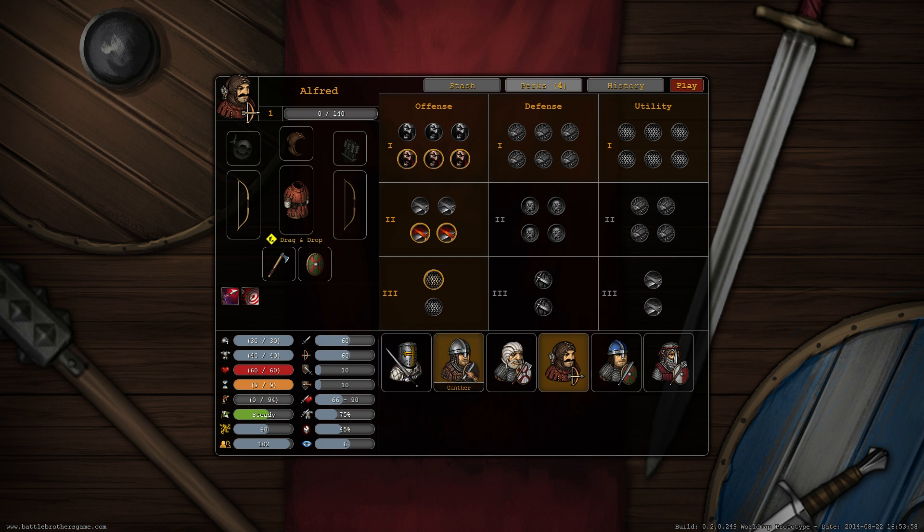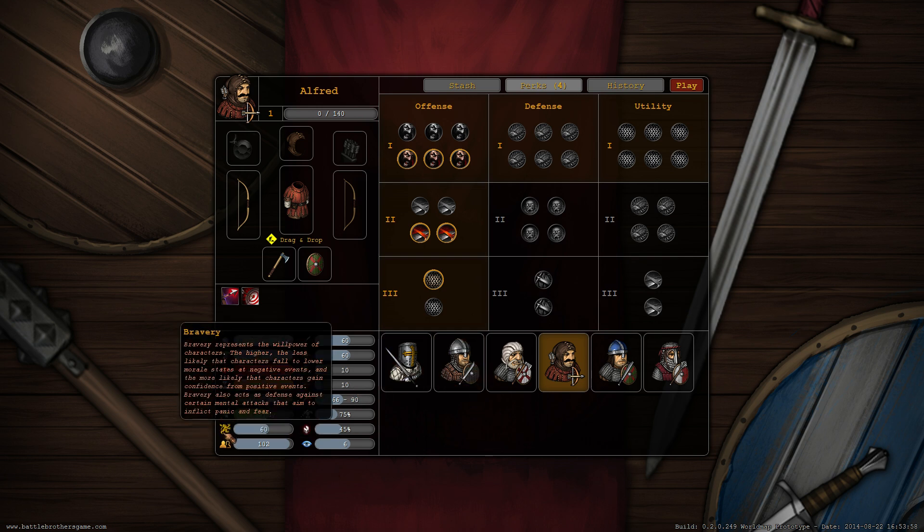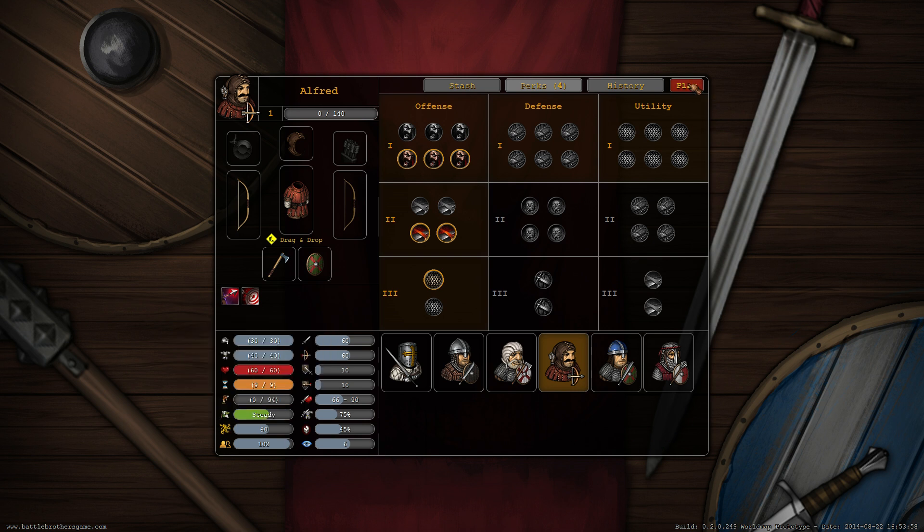The next thing I want to show you is the new morale system — or we call it bravery now. We changed a lot about that. In this upcoming scenario you can see enemies that challenge the bravery of our Battle Brothers. So we're going to jump into the mission.